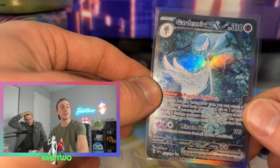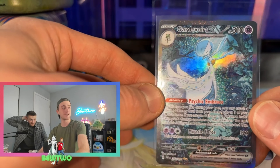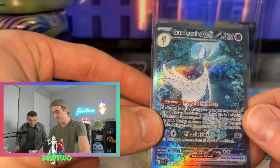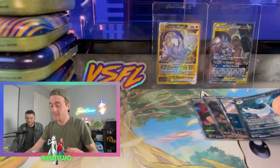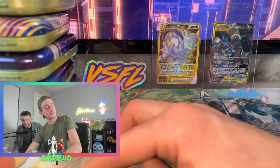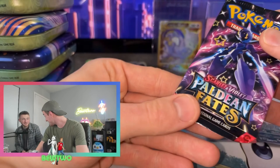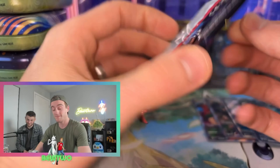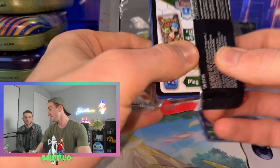Now we have pulled two of the three big chases. This Gardevoir EX makes it worth it, man. That's beautiful. I was almost going to say it was the Gardevoir before you revealed it. Can we pull anything else? Is it possible to get two SIRs out of one mini tin display? Those packs are probably from the same tin.